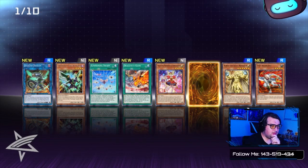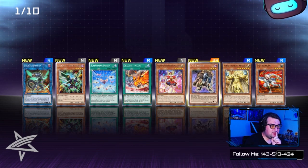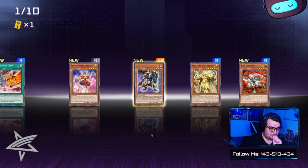We got our first Raid Raptor, and Koa'ki Meiru — sorry, Core as the Light Monarch. Our Super Rare is — oh, it's one of Trav's favorites — TG Warwolf! It's a foil one too.